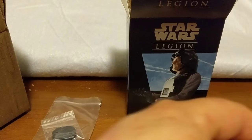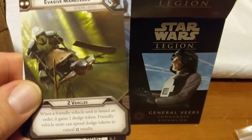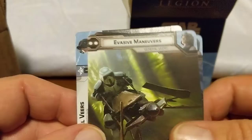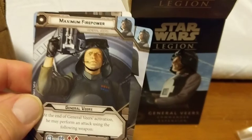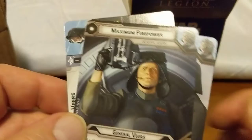Let's see here. There's a Maneuver card — two vehicles. When a friendly vehicle unit is issued an order, it gains one dodge token. Friendly vehicles can spend dodge tokens to cancel hit results. Maximum Firepower — at the end of General Veers' activation, he may perform an attack using the following weapon.